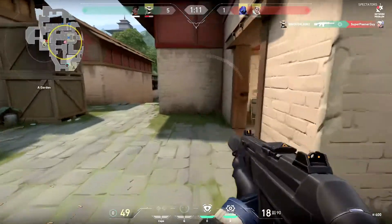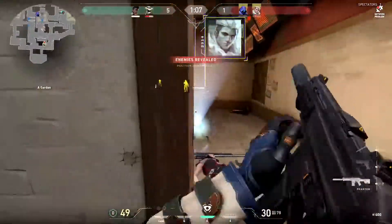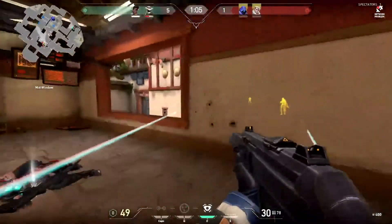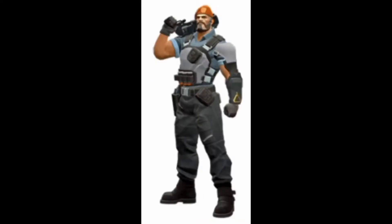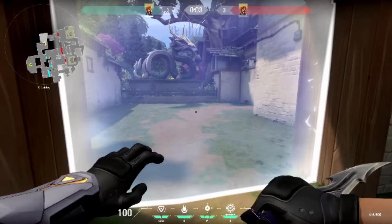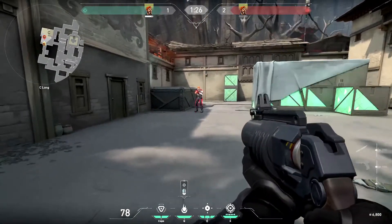Cypher's ultimate is called Neural Thief. The next agent I'm going to be talking about is Brimstone. His first ability is Incendiary — throws an incendiary grenade that covers an area in flames.